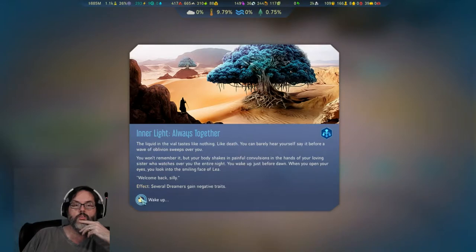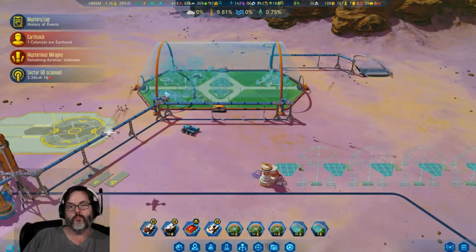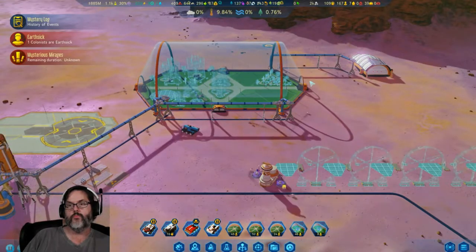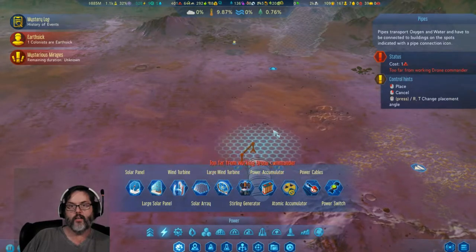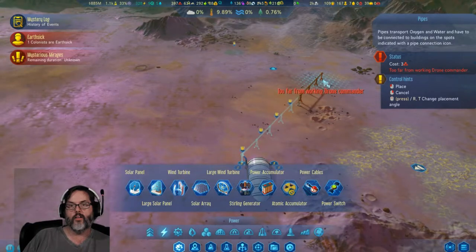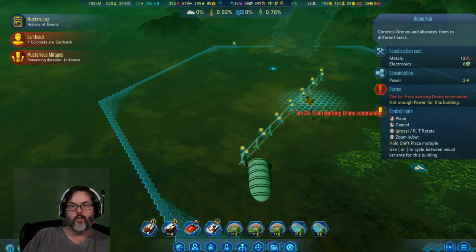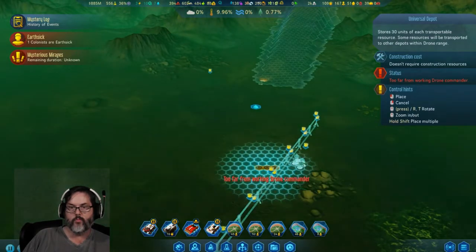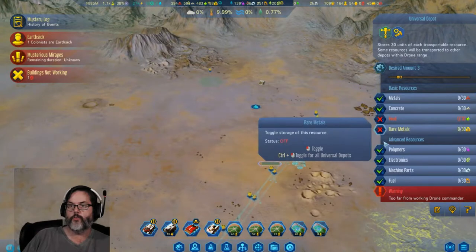Oh no - several Dreamers got negative effects. That was the wrong thing to do. Looks like we've got our tunnel going up here, that's good. Let's scroll out - this is up and running. I'm going to put in a drone hub up here, and then we'll put in a universal depot right there. Metals, concrete - no food, no rare metals, no fuel - let's get five of each.